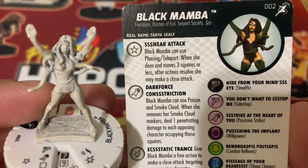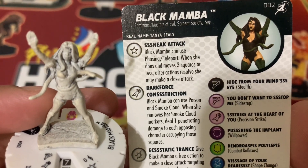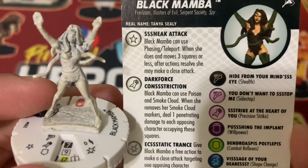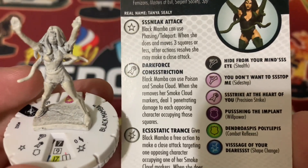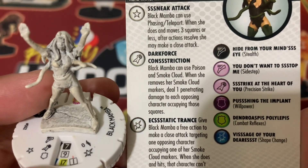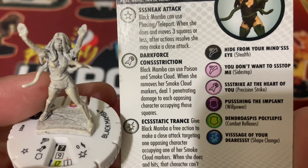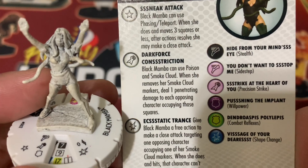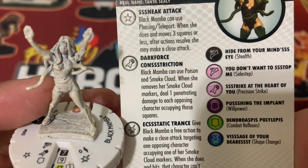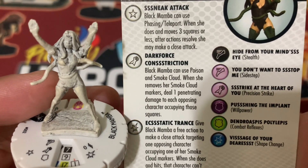Black Mamba can use Phasing Teleport when she does and moves 3 squares or less. After the action is resolved, she may make a close attack — so it's a mini charge with 3 moves. Special Attack Power: Dark Force Constriction. Black Mamba can use Poison and Smoke Cloud. When she removes her Smoke Cloud markers, deal 1 penetrating damage to each opposing character occupying those squares.